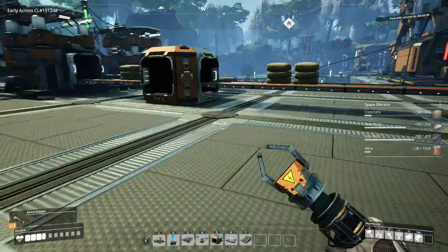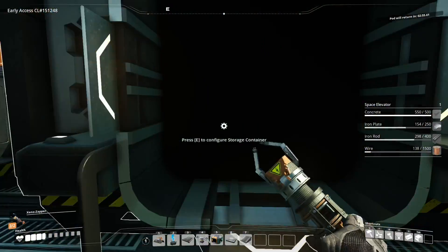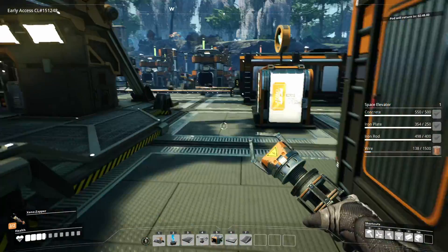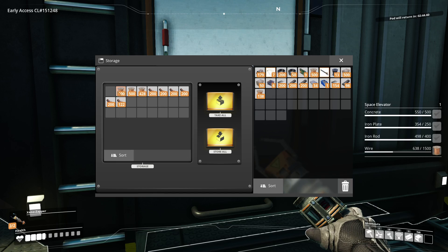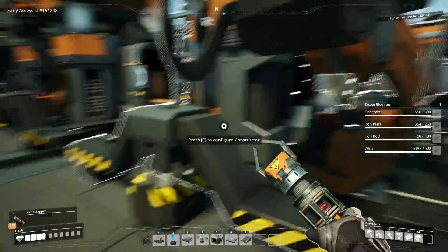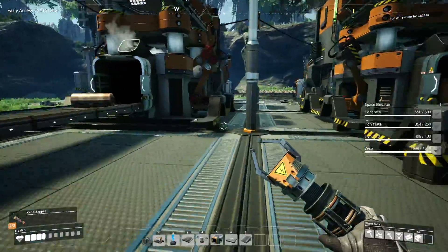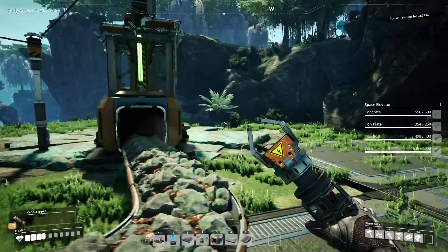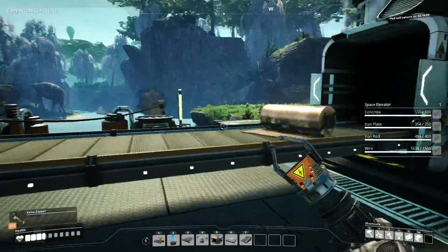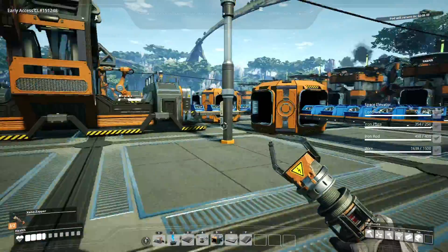The space elevator is a really big building, hence all the material requirements. I'm going to get all the materials. Let's get some iron plates, iron rods, and a lot of wire. I was wrong to think we didn't need that much wire. I'll set this up between episodes and get copper sheets, wire, and cable going again - nice and easy, nice and simple.